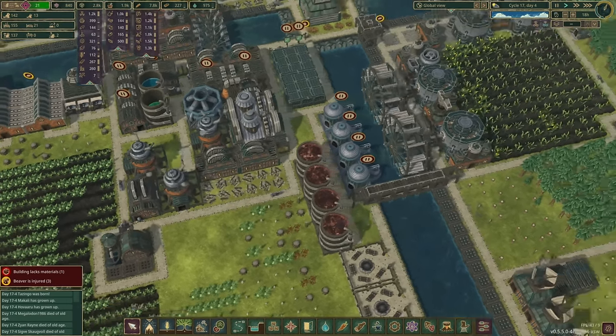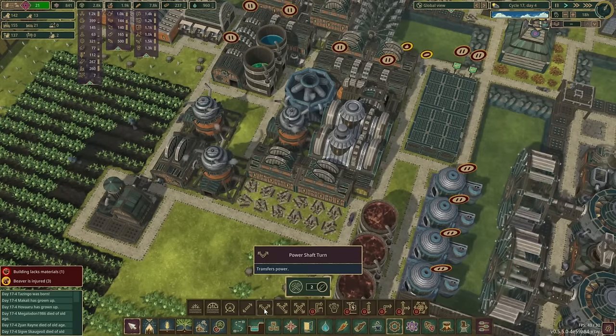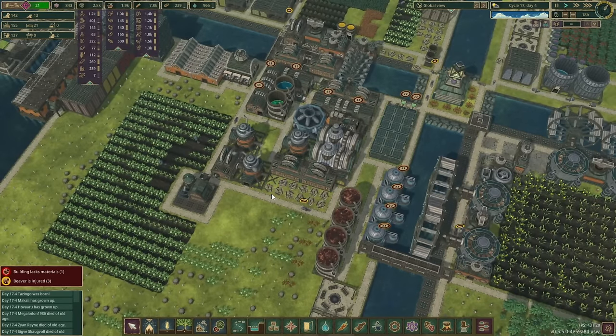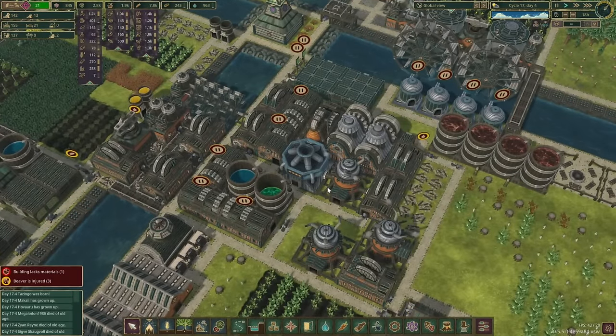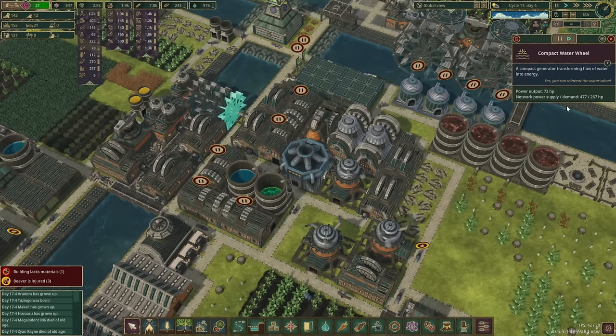Now that also presents a slight problem in that these are no longer connected. So just temporarily we'll go ahead and put this corner piece in and get that prioritized. We should at some point be able to tear all this down and properly set everything up.